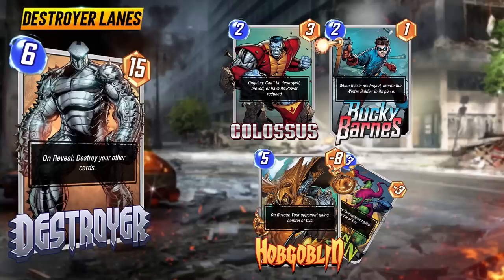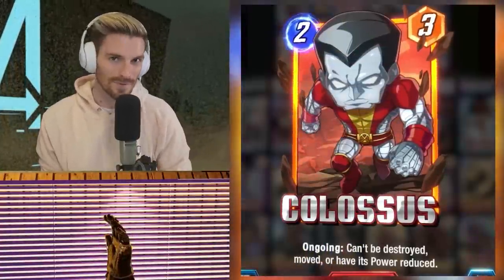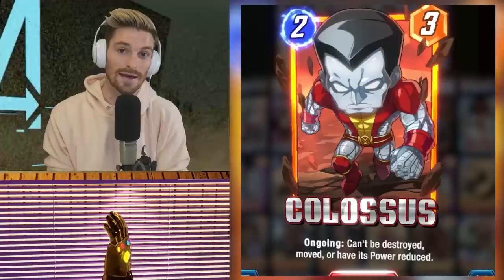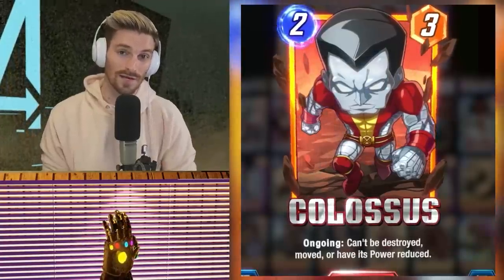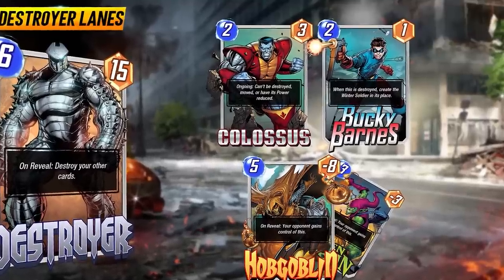Now let's swap over to the Destroyer lane — these are the cards subject to the huge death beam from the card itself. These are cards you can safely play there. Colossus is the most obvious example: he has an ongoing ability that naturally fits into this deck, he's a two-three, and he can't be destroyed. Love the card and include him in most of my builds.